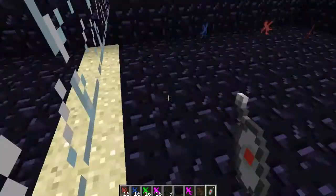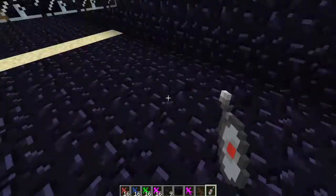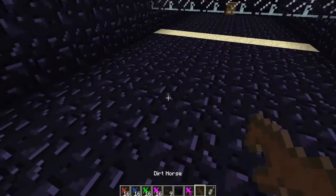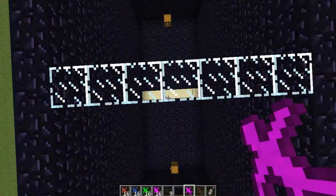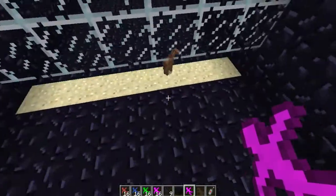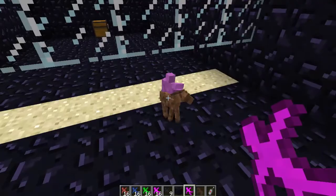There are different things that they can do. Right here, here's a horse — we put this down and he can actually ride the horse. Look at that!